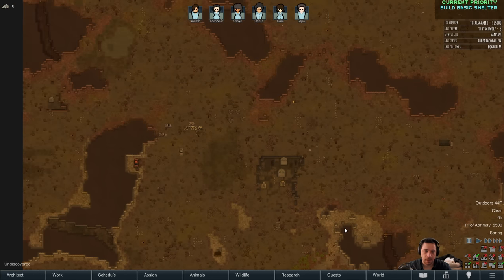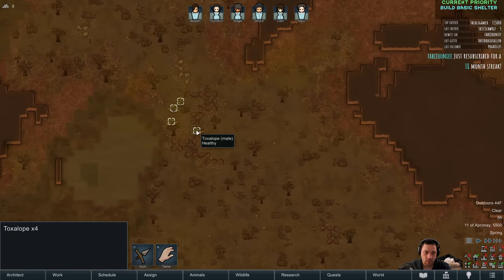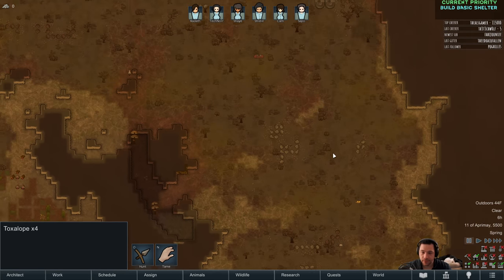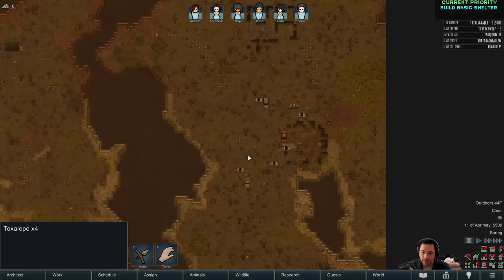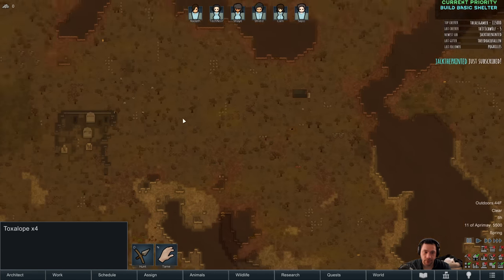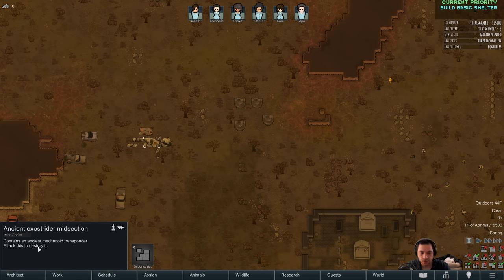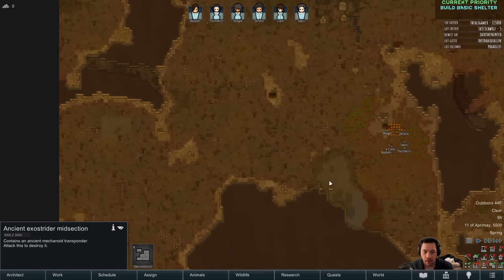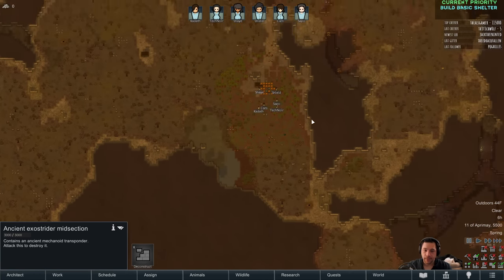This is our lovely super-polluted map tile, where there are Toxalopes, Waster Rats, and all sorts of mutated creatures. There's also the ancient Exo Strider midsection — when you destroy it, you get a mechanoid transponder to call in mech bosses to destroy if you're trying to be a mechanator. Alright, let's start.